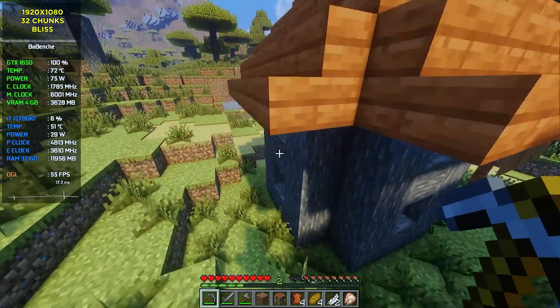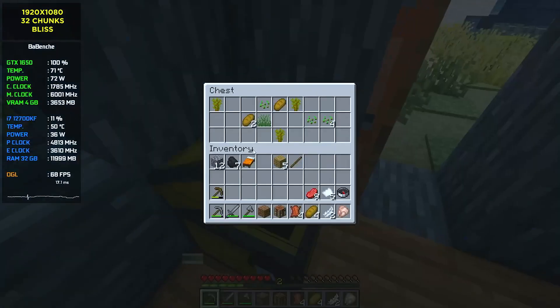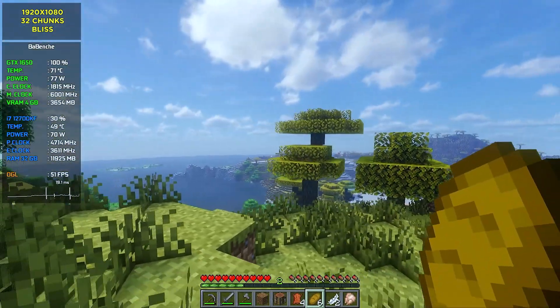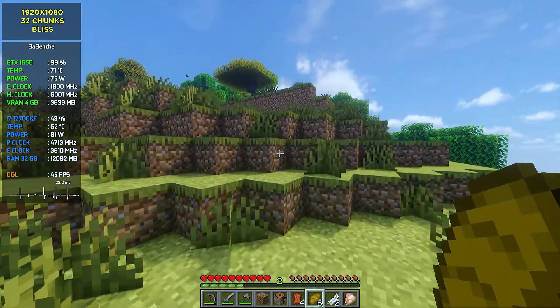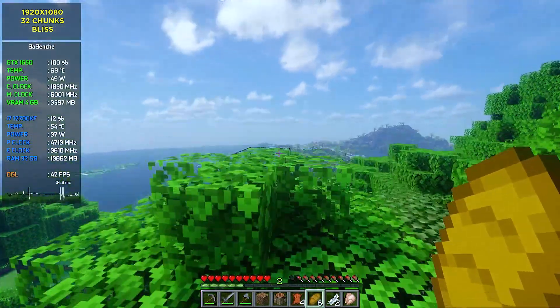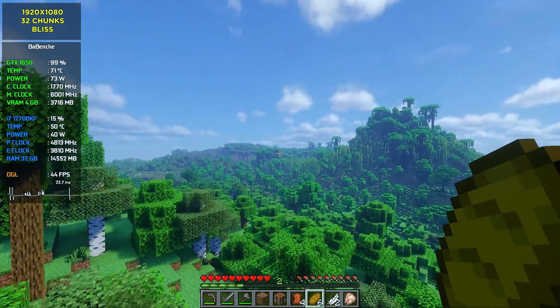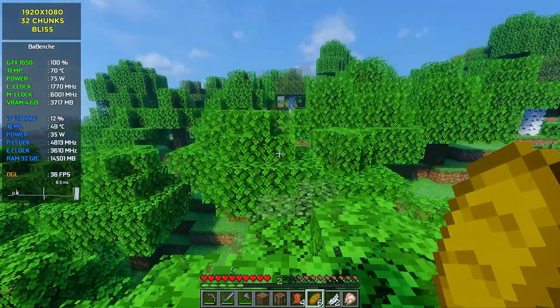What about performance? At first look the game runs well, about 40-60 FPS. But the more you explore the world, the more VRAM fills up, and finally the game starts to stutter horribly because VRAM is not enough. Lowering render distance is going to help raise performance.